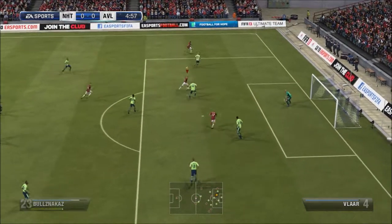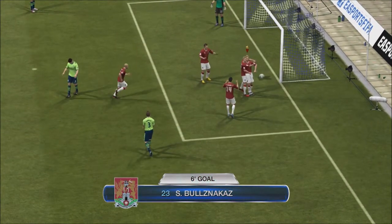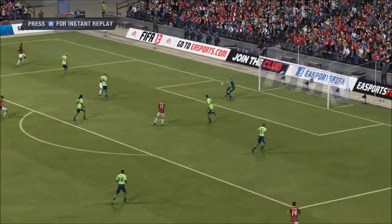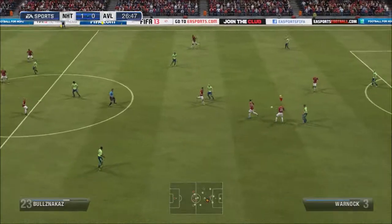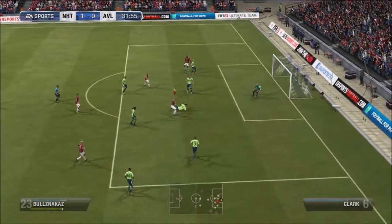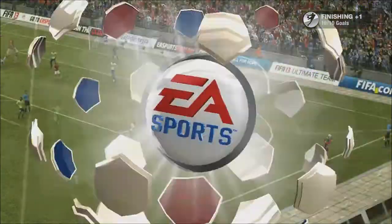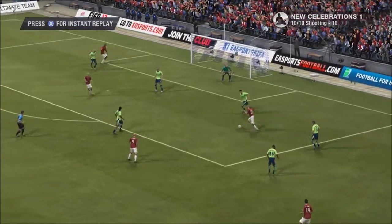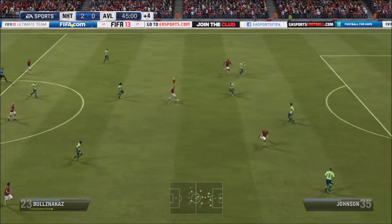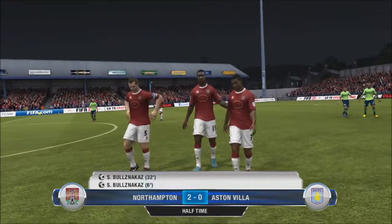We get off to a really good strong lead in the 6th minute — hitting the post, going past the keeper and in. Aston Villa aren't really attempting to attack; they're more trying to hold possession and keep us out. But with us constantly pressuring their defence, it eventually breaks down and their defence splits apart for me to whip the ball straight past the keeper. It's 2-0 to us at halftime against Aston Villa — this is looking like one of the upsets of the season.